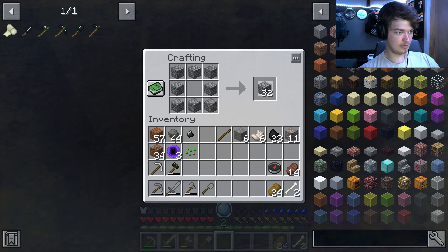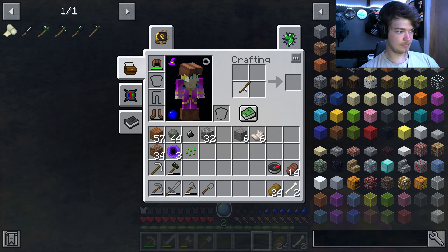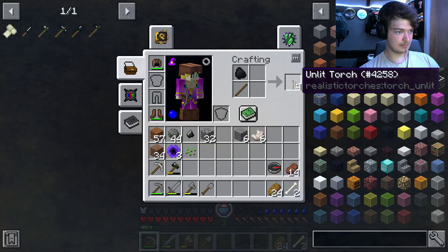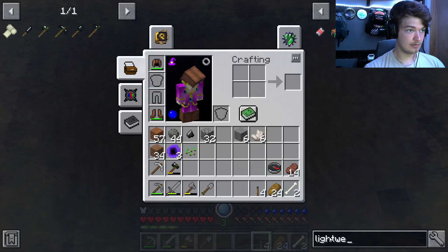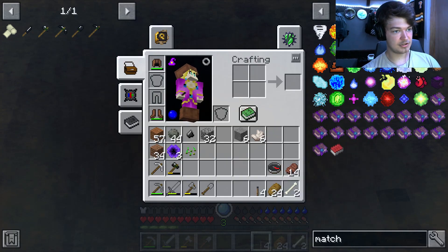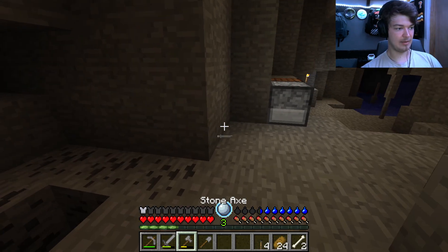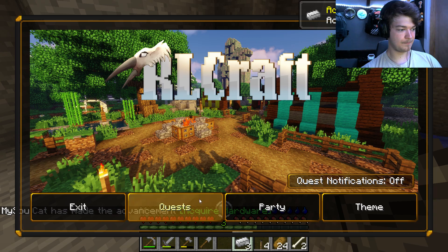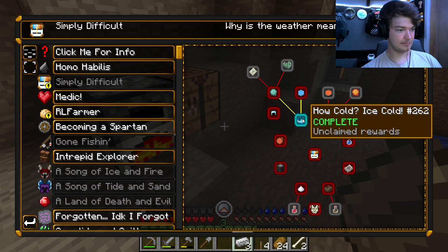We're gonna make another furnace and get that smelting going. Oh I don't have any more coal — I need my coal. Unlit torch — how do you light them? Do we have a lighter? Maybe do we have matches? Matches — ooh, a matchbox! Do we need paper? I don't have paper yet. We got iron! That doesn't unlock anything though.